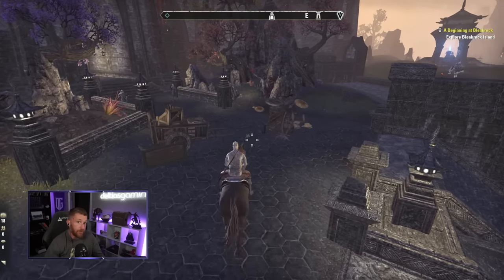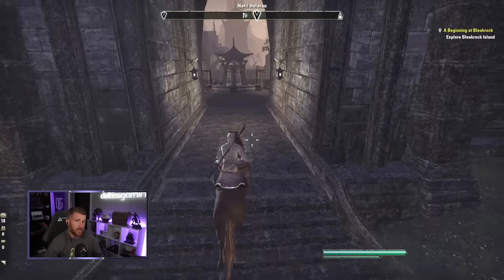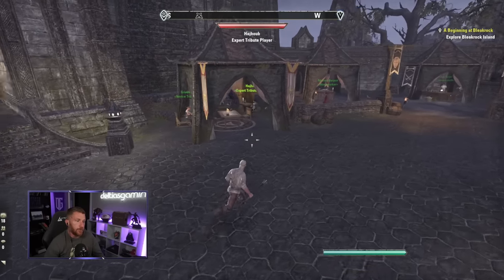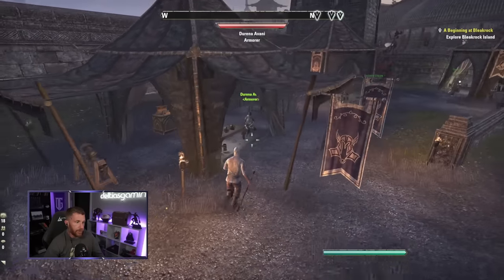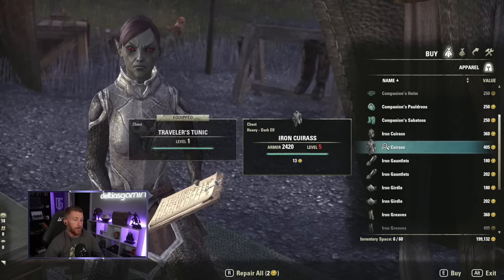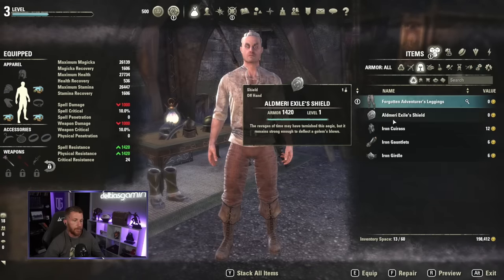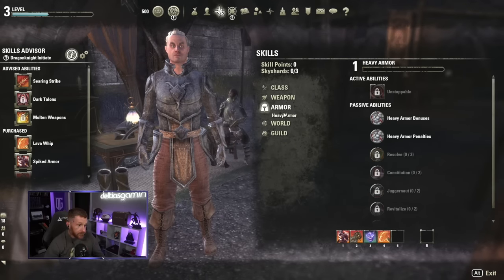Once you get bar swap at level 15, you'll have a lot more skills at your disposal and can have a really solid build within just a couple hours. Now let's unlock the armor skill lines — also very important for end game. Buy three pieces of each armor type: Heavy, Medium, and Light. Equip three pieces of each to unlock the skill lines. You level armor skill lines just by having the pieces equipped and earning experience.